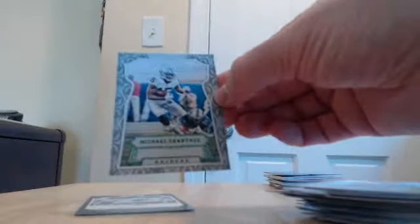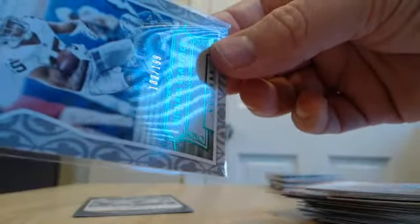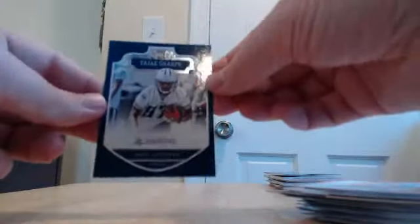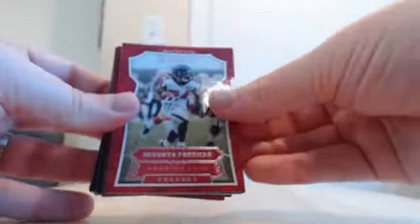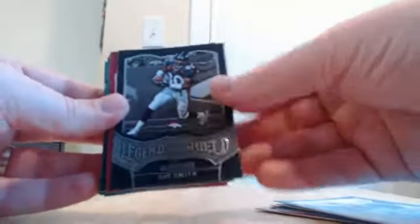We got a bravery parallel — these are numbered to 199 — for the Raiders. That is Michael Crabtree for the Raiders, numbered to 199. Then we have a Tajay Sharp base rookie for the Titans. Last stack. Base. Legend of the Shield insert — Rod Smith for the Broncos.